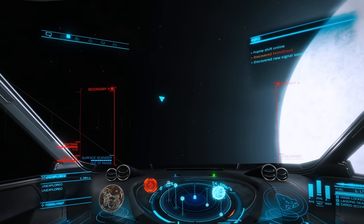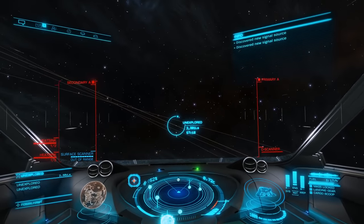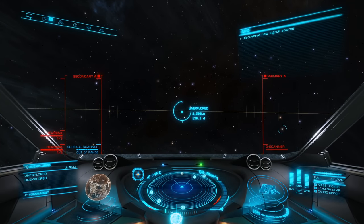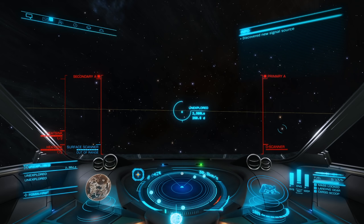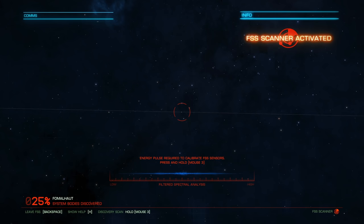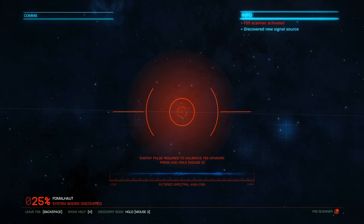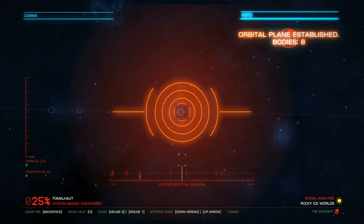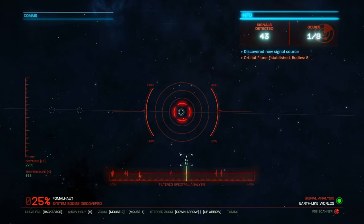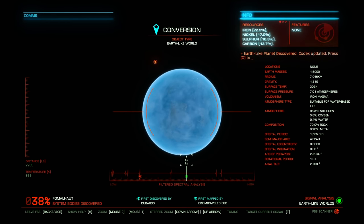That was really easy — it's obviously number four because it said it was an earth-like world. In order to make that planet easy to find, make sure you target it in the menu. Now that you have that juicy earth-like world targeted, it's really easy to use your targeting globe to get right centered on the planet. At this point you either want to use your discovery scanner to honk the system, or you can just engage your FSS once you slow down. And now you know why it's called honking — fine-tune the meter to the proper spectrum, which will highlight the planet or moon white, and the scan is complete.